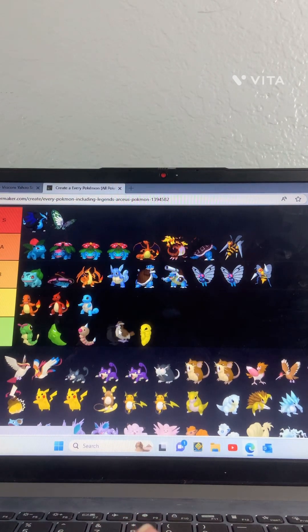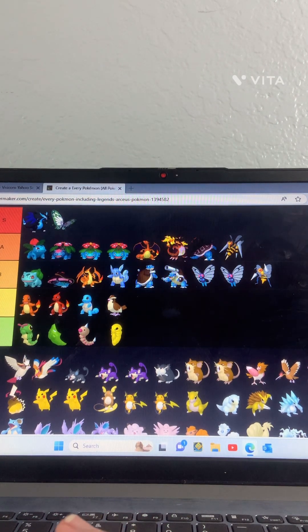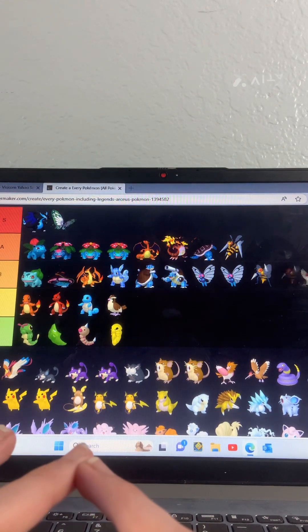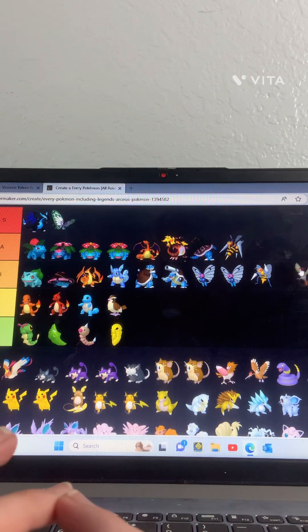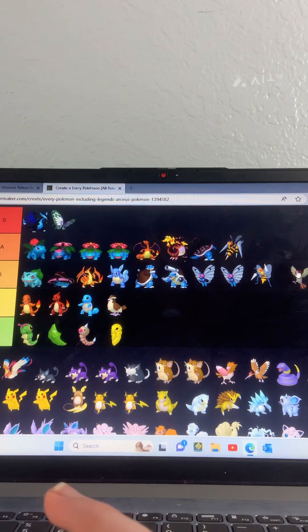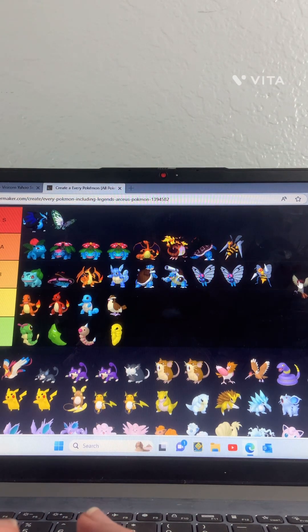Pidgey — I'm putting him in C, he can do some like attacks that can do some damage unlike some of these Pokemon. Pidgeot — oh yeah, this one I like, he used to be like my second favorite. I'll put him in C.